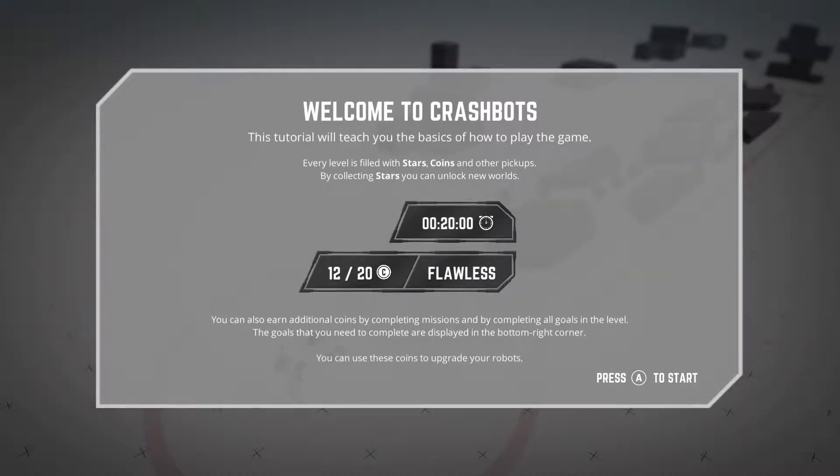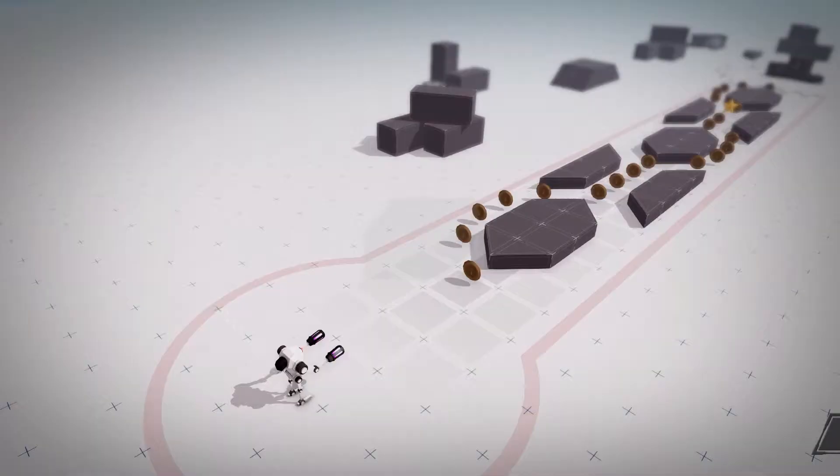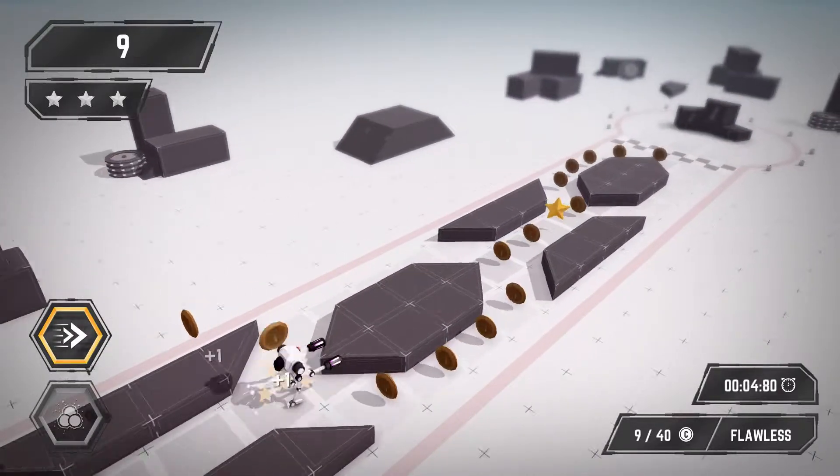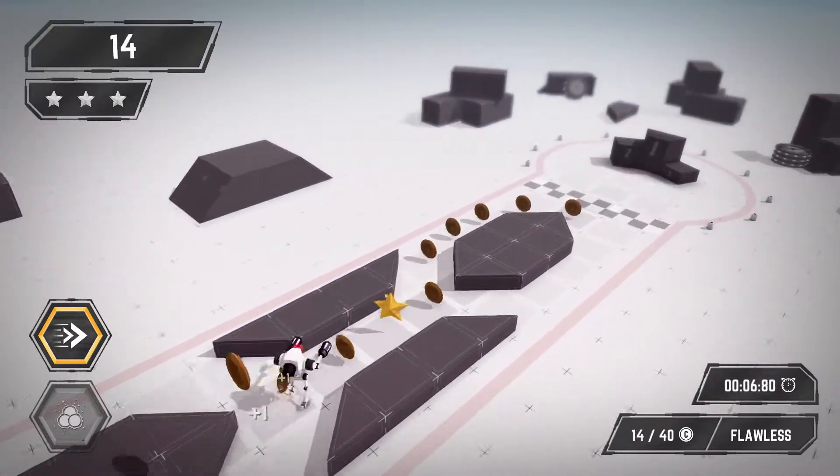Every level is filled with stars, coins, and other pickups. By collecting stars you can unlock new worlds. You can also earn additional coins by completing missions and by completing all the goals in the level. The goals you need to complete are displayed in the bottom right corner. You can use these coins to upgrade your robots — so basically it's just moving left to right to start with and collecting the coins.